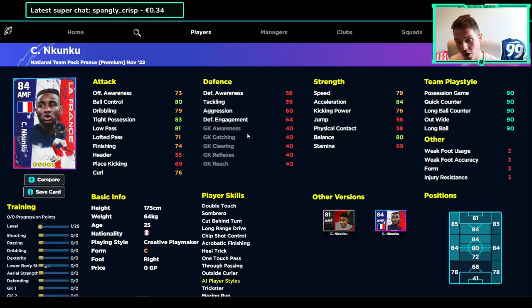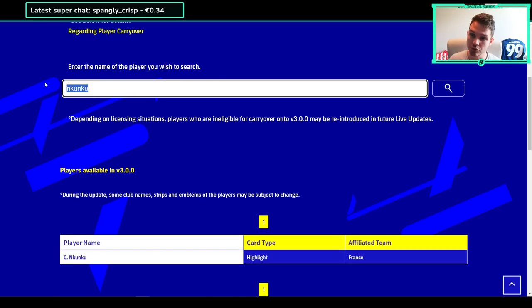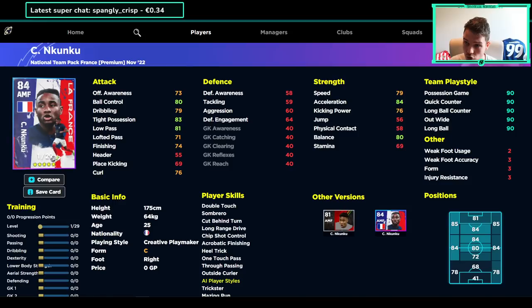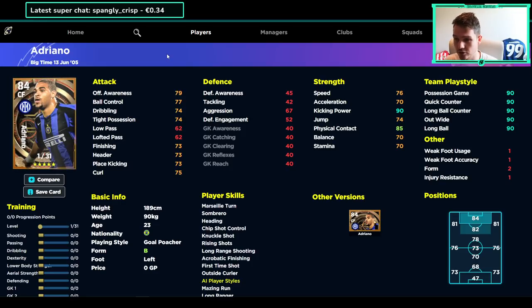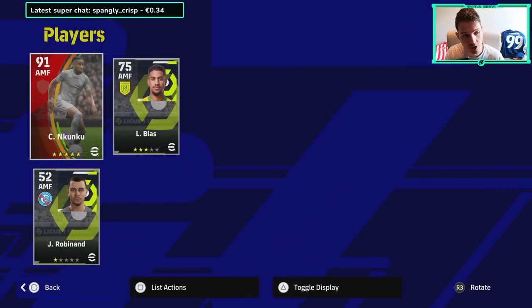So the best way to think about it is: for any player in your squad, if it's a featured or trending card - player of the week, player of the month, anything like that - they're going to be carried over if they appear in this search function. It does get a little bit complicated when you look at players like Vranckx - someone mentioned that Vranckx is in a similar position where his standard card isn't going to carry over but his featured and trending versions are. This opens up the question about legend cards, big time cards, and featured cards.